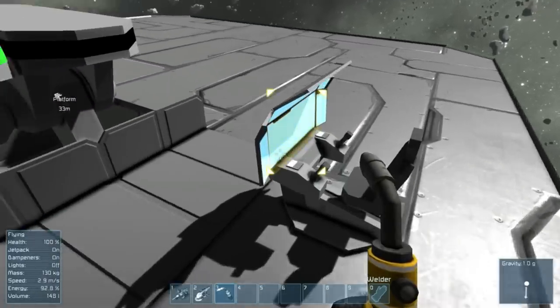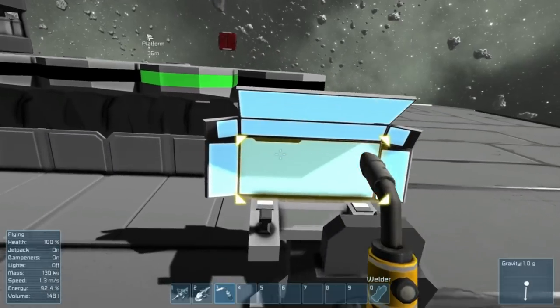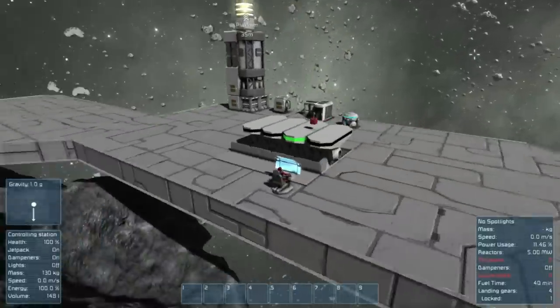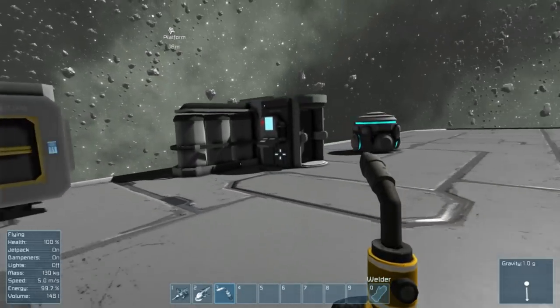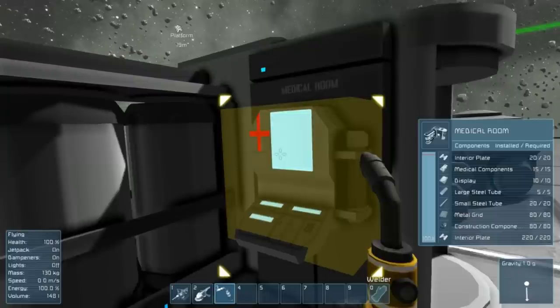If your energy runs out it's bad news for you. The way you get it back is by plugging into a cockpit on a ship or station that's got some energy. Alternatively, you can come over here and use T — hold down the T key on the med bay to get your health and energy back.